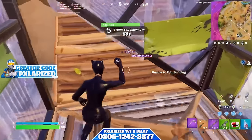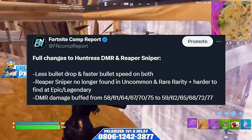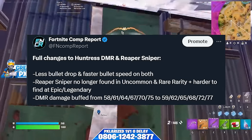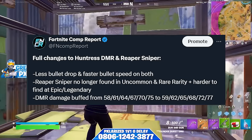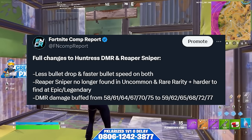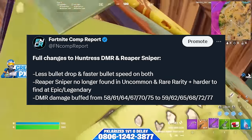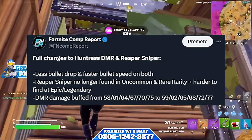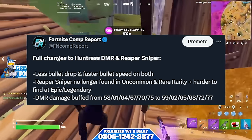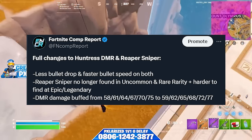The big change in this update is that Fortnite decided to make changes to both the Reaper Sniper Rifle and the Huntress DMR. They made the bullet drop less and the bullet speed faster on both rifles, which basically reverts the bullet drop and bullet speed changes made last season to the Reaper Sniper Rifle — so we essentially have the Chapter 5 launch Reaper Sniper back. Additionally, the Reaper Sniper Rifle will no longer be found at uncommon and rare rarity, and it will be harder to find at epic and legendary, meaning there will be fewer snipers on the map.